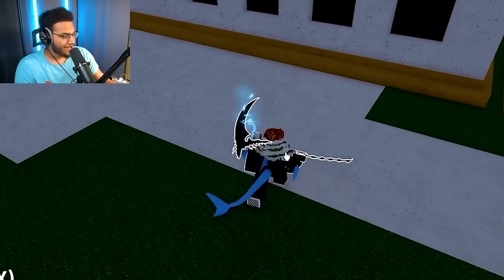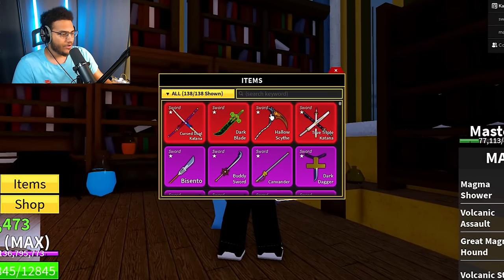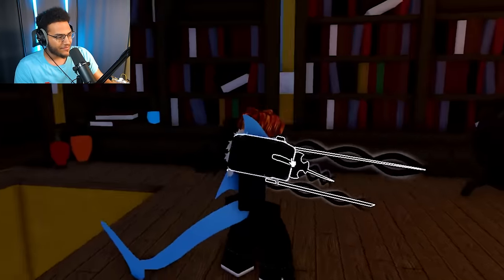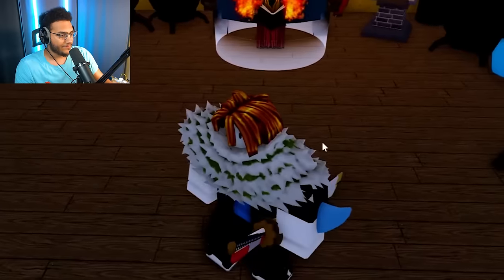Now I'm low-key mad I got this on hollow scythe of all weapons. Well, that is the hollow scythe crossed off. Next, let's go with the true triple katana — another revamped sword in update 20. I like this sword a lot more than I used to, so I do want to get an OP enchant for it. Let's see what we get for the first legendary enchant on true triple katana.